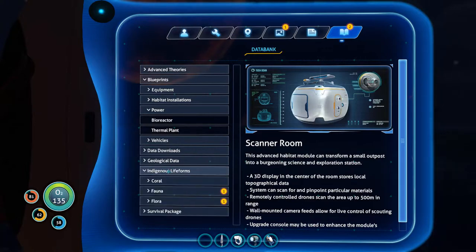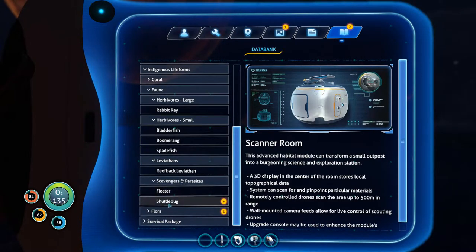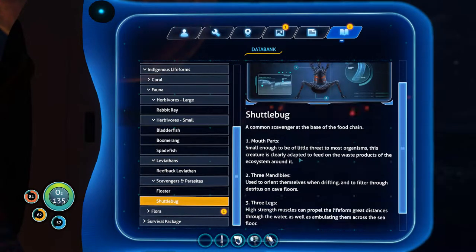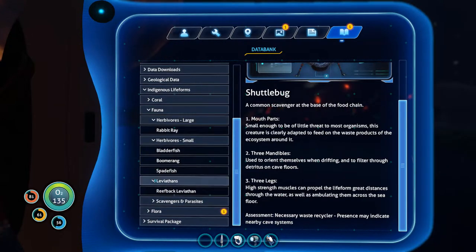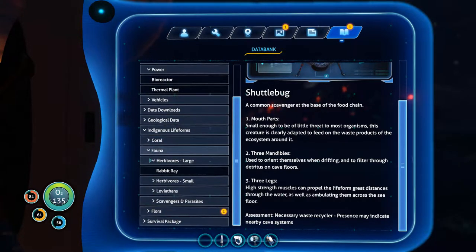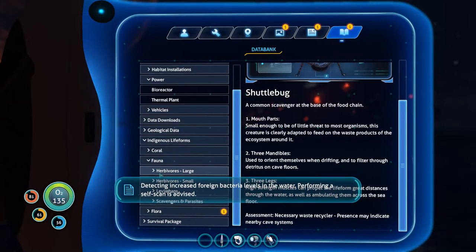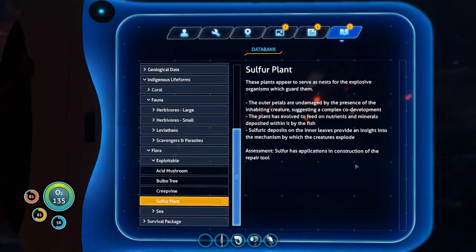Aquarium. We scanned some shuttlebug, and some plants and stuff. They have three mandibles, three legs, mouth parts. They kind of give you a signal that you're near a cave, which is cool. Detecting increased foreign bacteria levels in the water — performing a self-scan is advised. Uh-oh. I hope we didn't catch cooties.